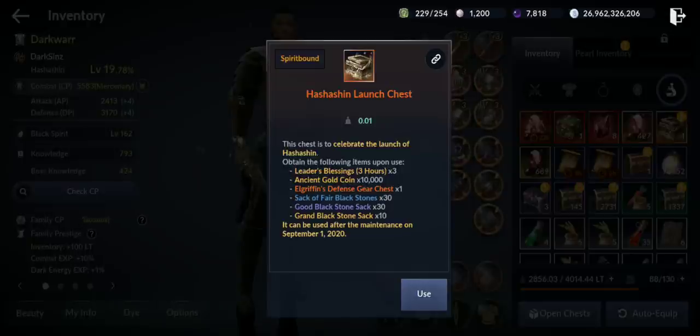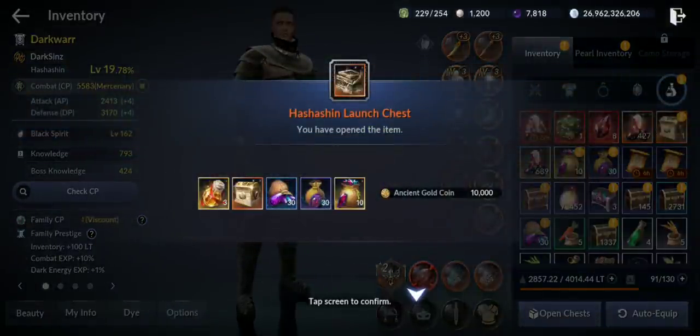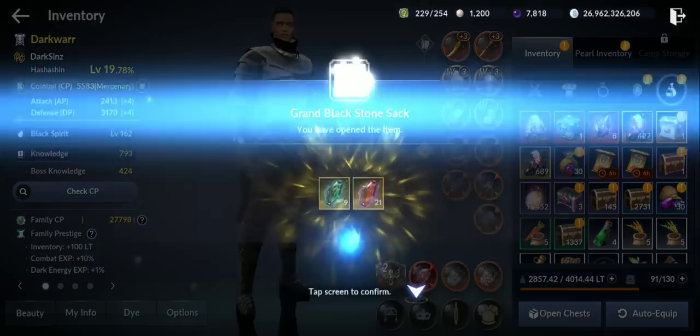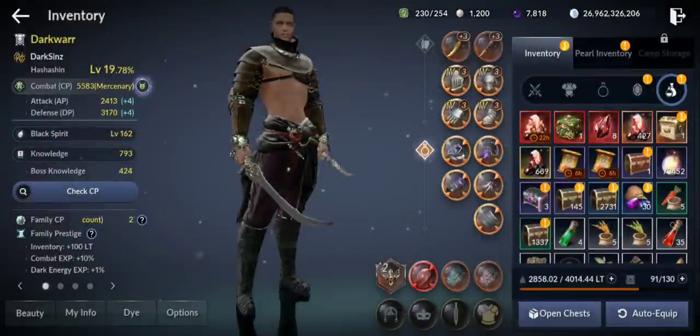We're getting leader blessing — which will be very useful — three of them, very useful for leveling up. Let's use this one also. We will need some enhancement materials because I need to max to 40 and then awaken the main weapon and sub weapon.